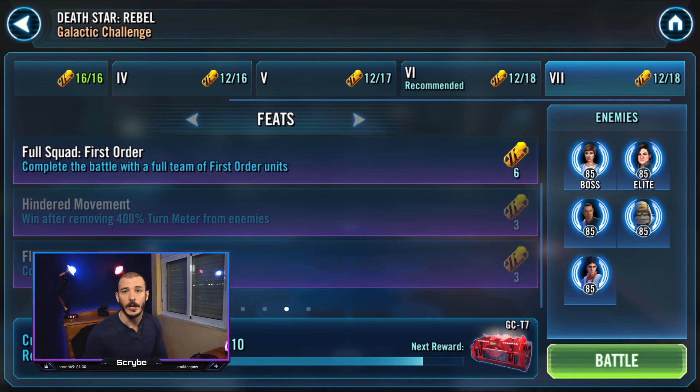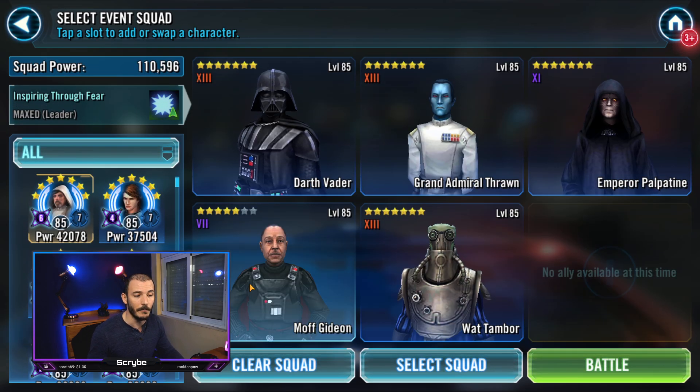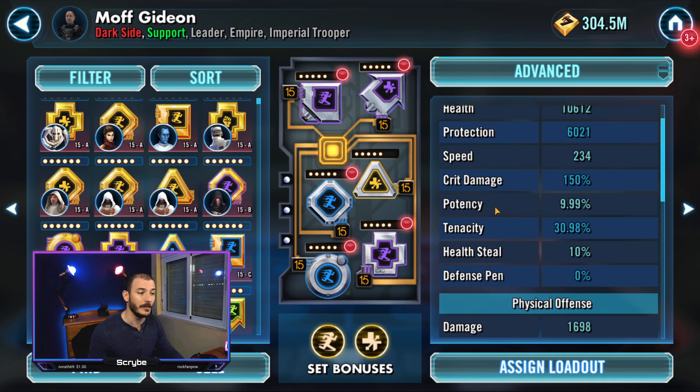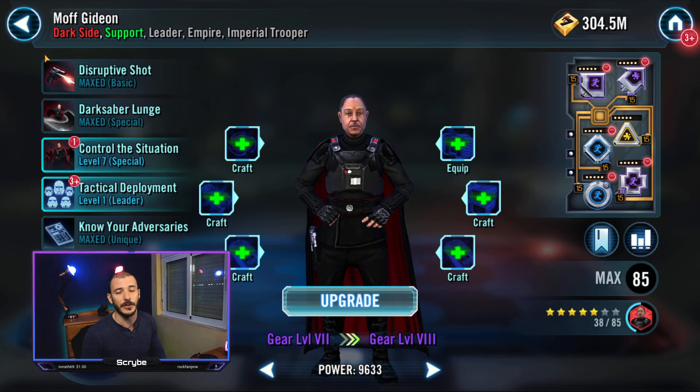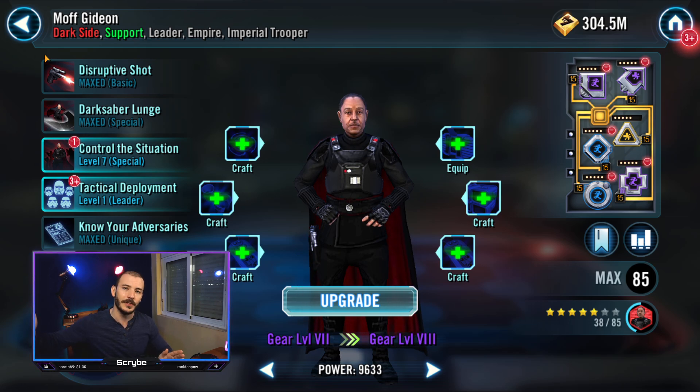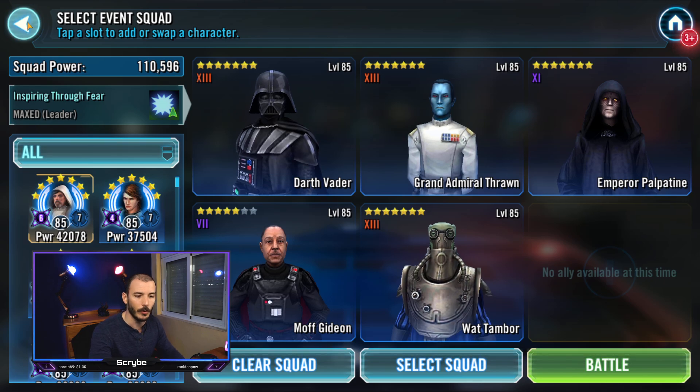Make sure you've got your Moff Gideon. Using Vader lead helps with additional TM removal. Your Wat Tambor will also help assisting with secondary attacks to remove TM, and the big player is Moff Gideon. If you can get the enemy team to have a lot of TM maxed out when you use that ability, you'll almost certainly get the feat done in one. You just have to be careful that the enemy does not take a turn first. Mod your Moff Gideon for more speed to ensure he goes before the enemy and removes the maximum amount of TM.